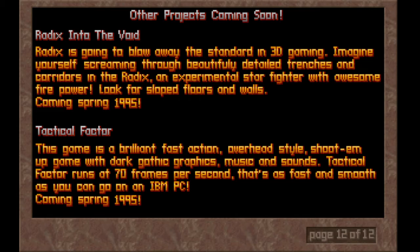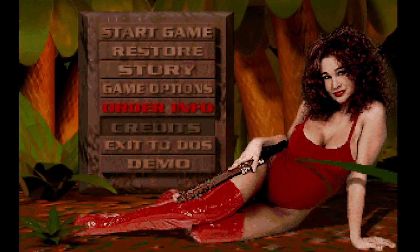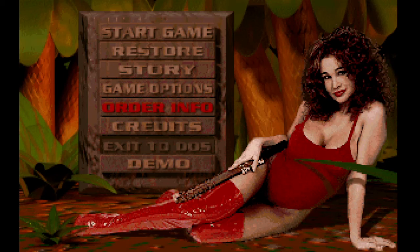They also have some other projects — you've got Reddix Into the Void, Tactical Factor coming spring 1995. The fact that Tactical Factor runs at 70 FPS — that is as fast as you can go on an IBM PC. This tells you that this was right before Windows 95 came out, so they were probably thinking, 'Hey, we could do this great.' With that, I am going to call this done. Thank you for watching — if you liked what you saw, please bop that subscribe button. Appreciate it and have a wonderful day.